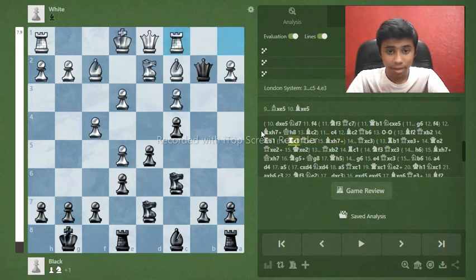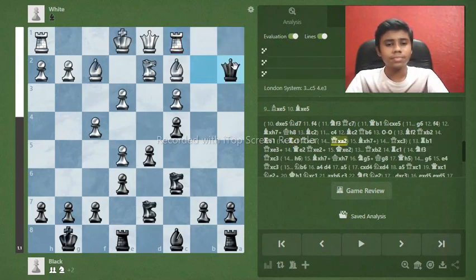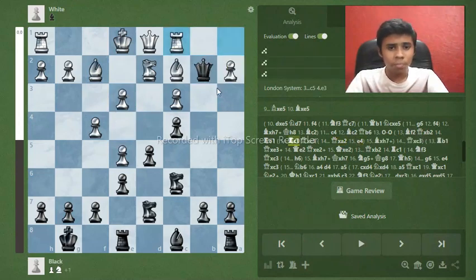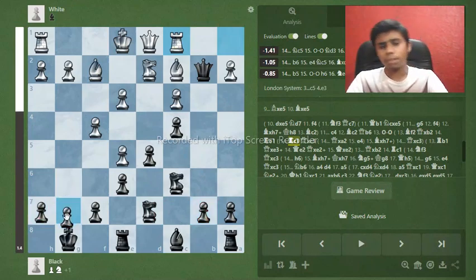You have to be careful. My recommendation here is to play c5, a really nice move threatening b3 or stopping e4. You can also play moves like b6, b5, or g6 — all completely fine moves.